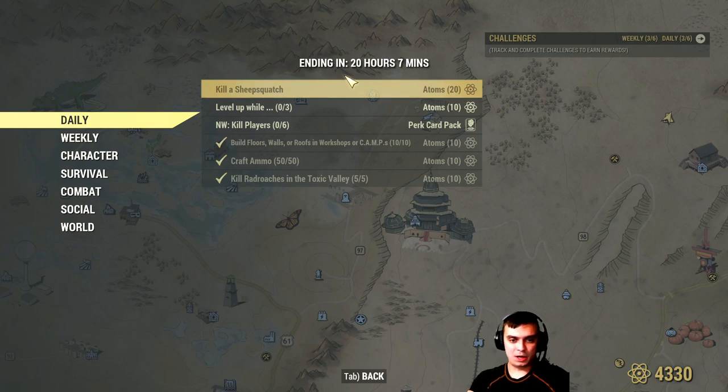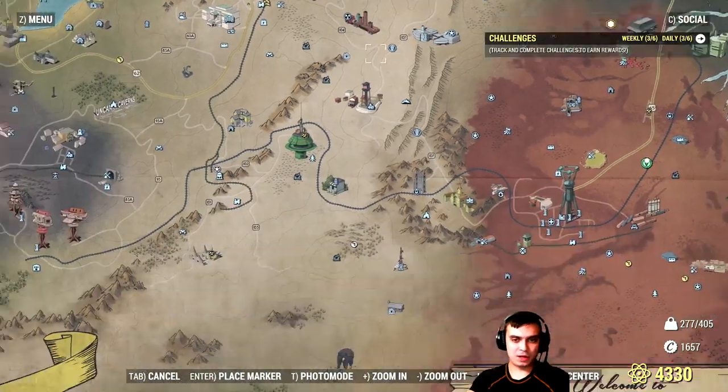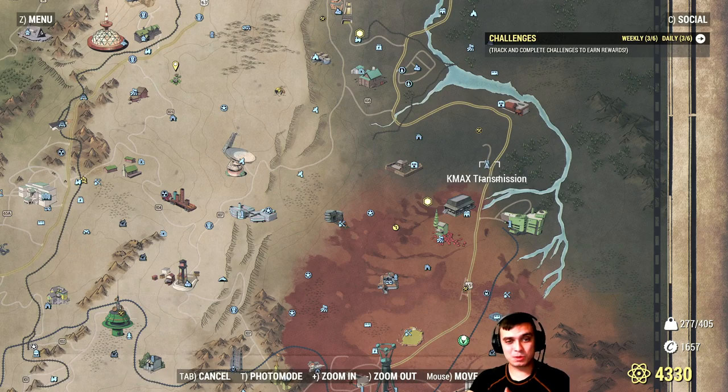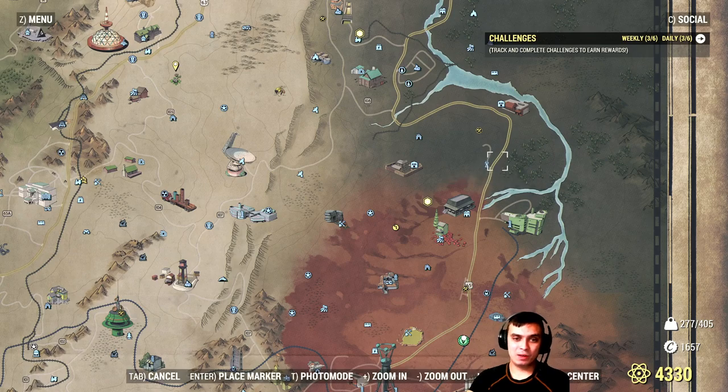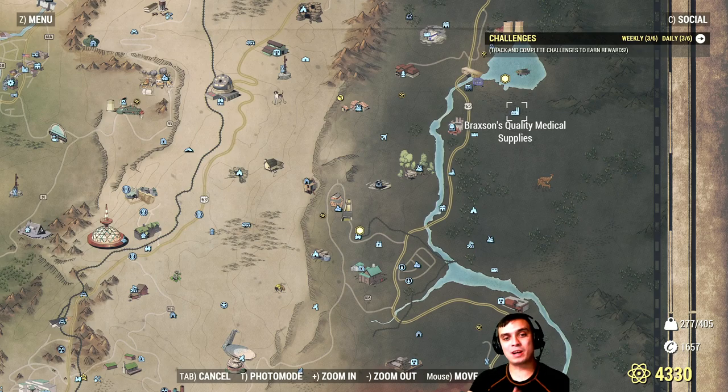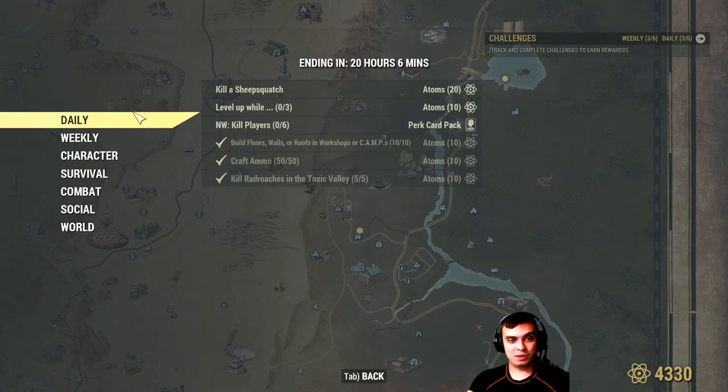Number one: if you see the Free Range event, go there because there's definitely going to be a Sheep Squatch there. The two places I know of where I've seen Sheep Squatch are: fast travel to Transmission KMax and run to this point — sometimes you have a chance to find one. Also running through the entire road on Route 65 gives you a decent chance. There's also a small chance you can find them at Braxton's Quality Medical Supplies. The spawns change — it can be a Centrist bot, Mole Miners with Scorch, or the Sheep Squatch.